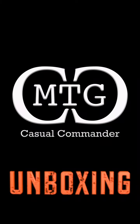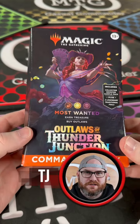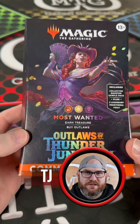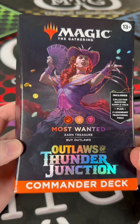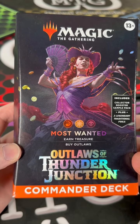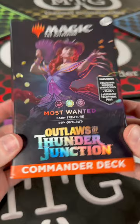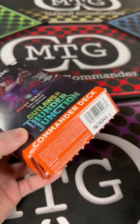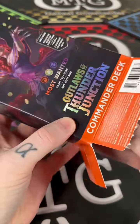What's up everybody, it's TJ coming to you live — MTG Casual Commander. We are going to showcase the Outlaws of Thunder Junction commander decks. I am going to open this one right here: Most Wanted, featuring Olivia the Opulent Outlaw. You guys know me — I love my black decks, I love Rakdos, I love vampires, so this is a perfect one for me to showcase.